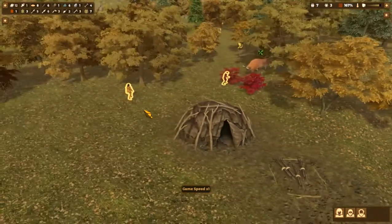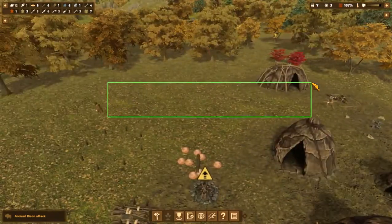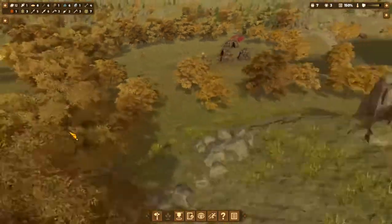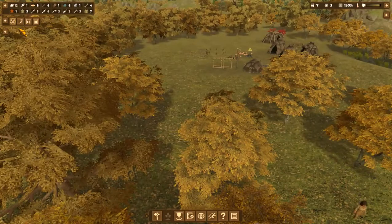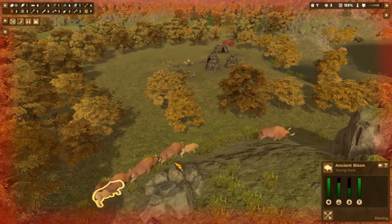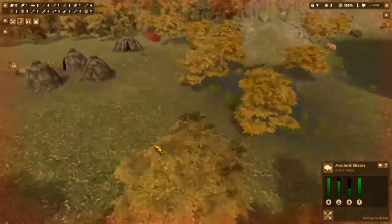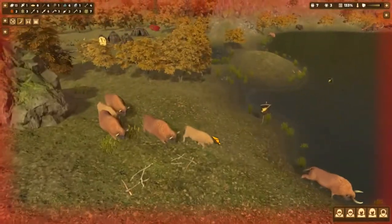We're going to hunt this one - oh god, that guy's gonna die! Okay, it's okay. We've got another bison - okay, okay. I'm going to quickly do the sound, my defense system - alert everyone with weapons. Female, young male, female, male - we'll have an attack and we're gonna kill this bison quickly. I'm gonna kill a bison!